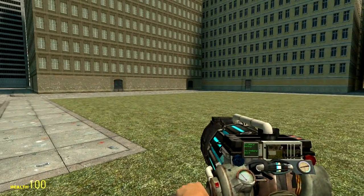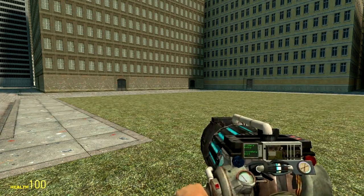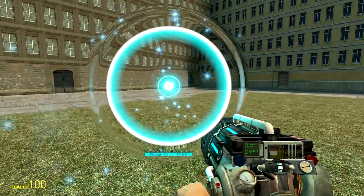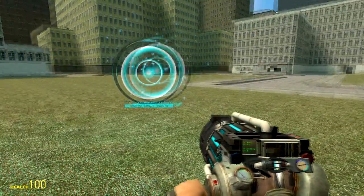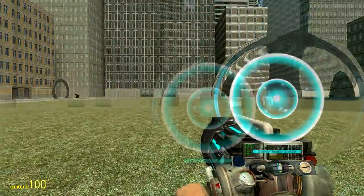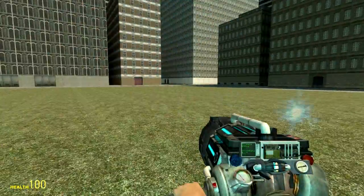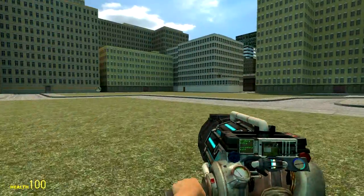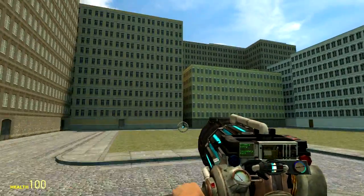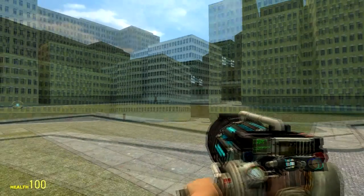If I left-click, it fires a portal. Now it's energy stable — it's got a nice little texture around it. I can look around. If I put that one over here — that's with a right-click — I can walk through and I transport. It's only one way though, which is a little annoying, but I can just do this constantly.